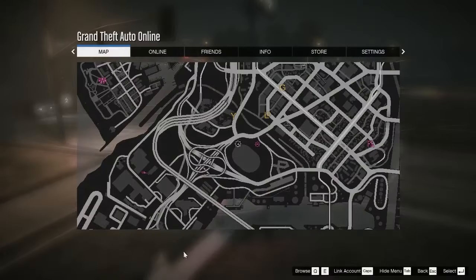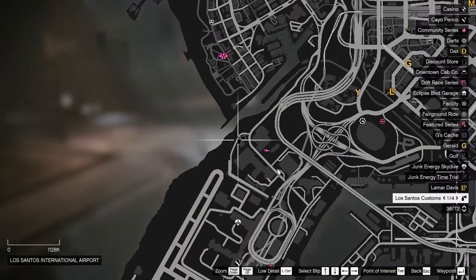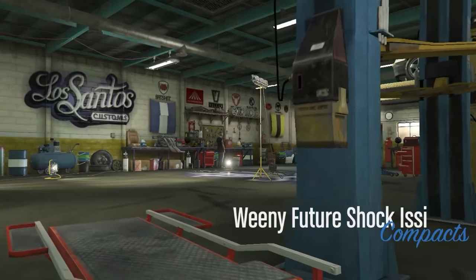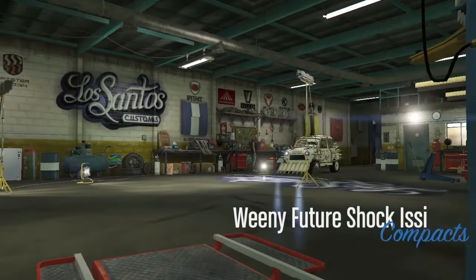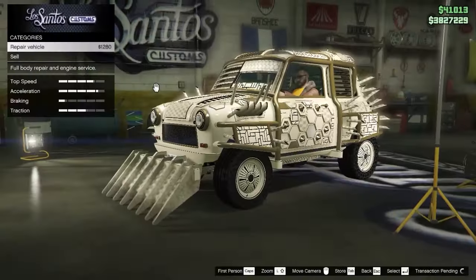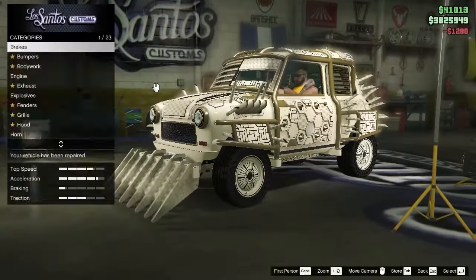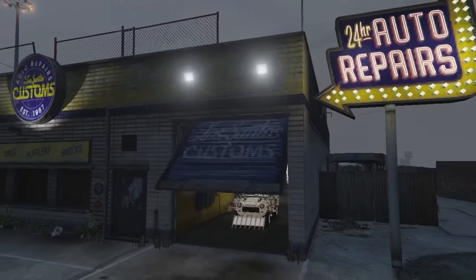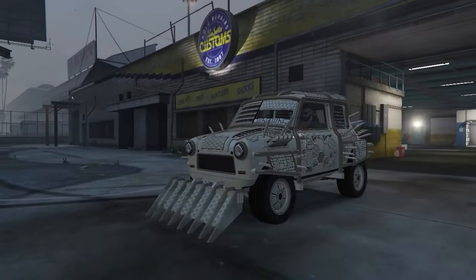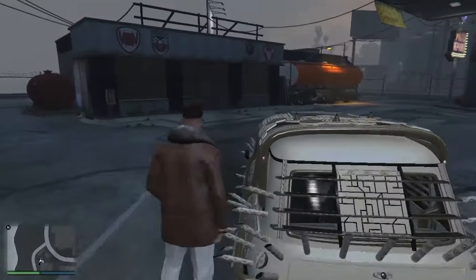Once you have both cars, first you have to enter the expensive one and go to Los Santos Customs, shown right here on the map. Once you are at Los Santos Customs, enter it and repair your car.